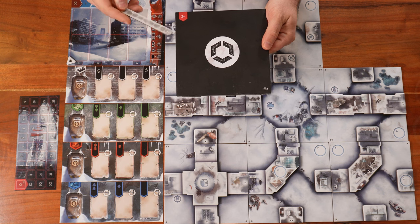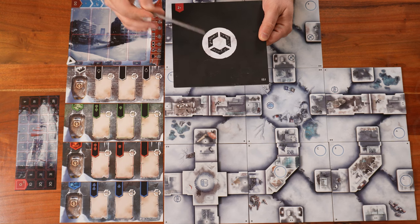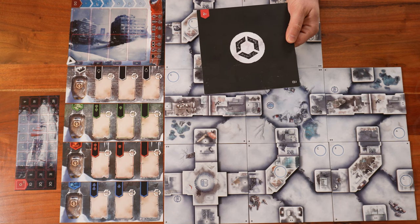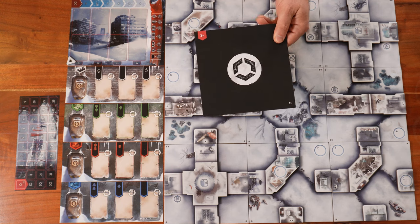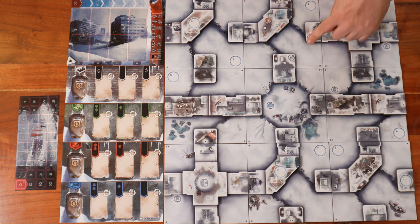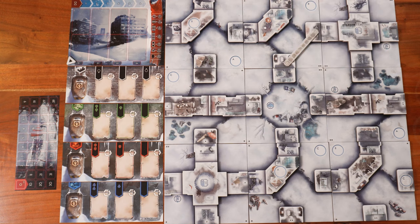Behind every district, we have two numbers. The first one is the code or number of this specific district. The other number indicates how many players can use this tile. So if we would like to do a three-player or four-player game, we just take the tiles that indicate three or four players. The next step is to lay down all the neutral bridges — we'll talk about bridges a little bit later — and we put a neutral bridge just between the indicated signs.